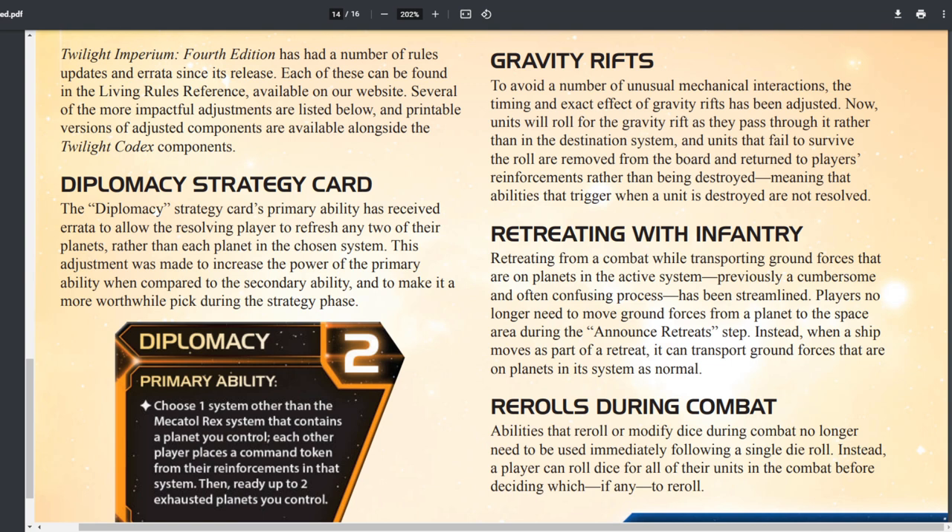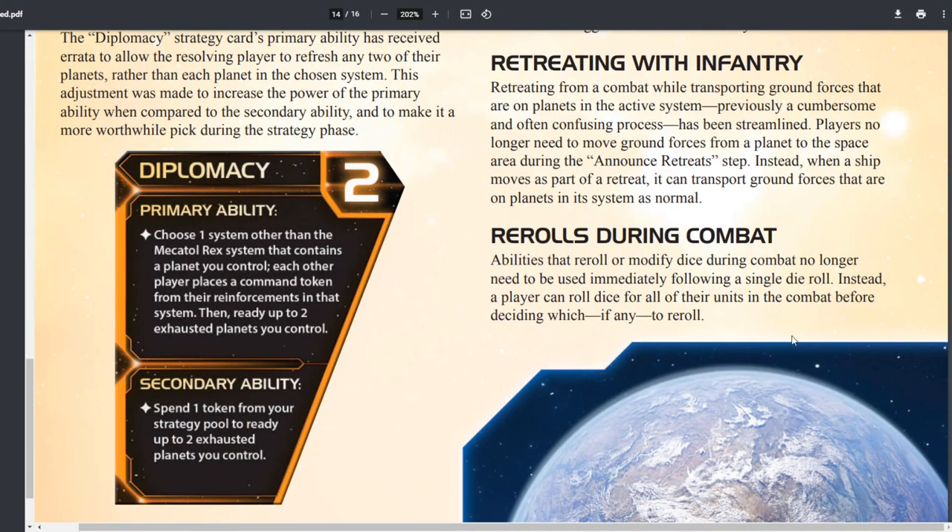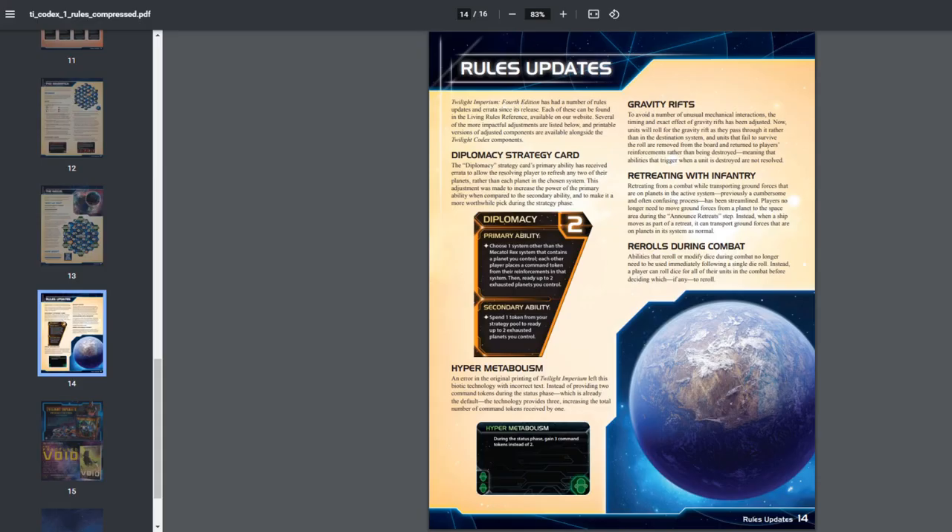Two more rules clarifications: retreating with infantry clarifies that you can take units from planets with you when you retreat. Re-rolls during combat — abilities that re-roll or modify dice no longer need to be used immediately after a single die roll; instead, a player can roll all dice for all their units in combat before deciding which dice to re-roll.